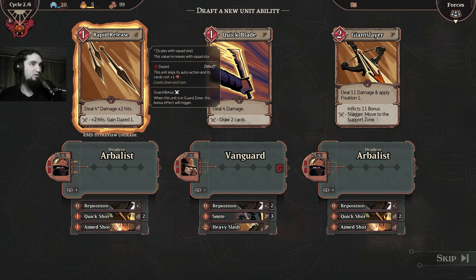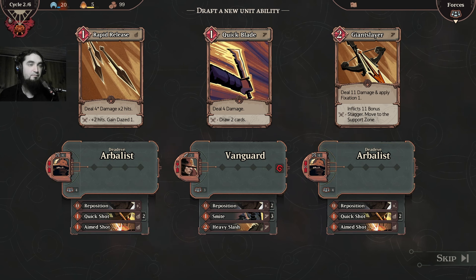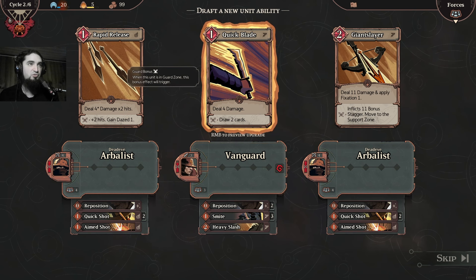Four damage, two hits — or it can be four hits. Eleven damage, fixation one: you need to attack this area, possible inflict one bonus stagger. Bonus stagger condition causes stagger, potentially leaving enemies exposed. Four damage and draw two cards.